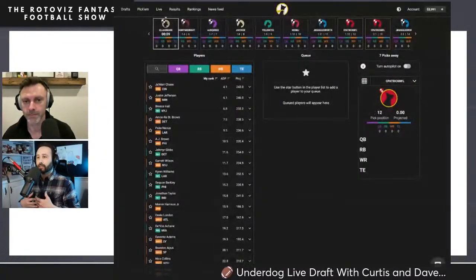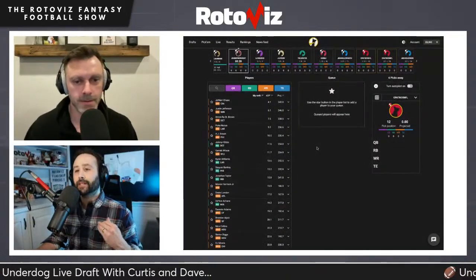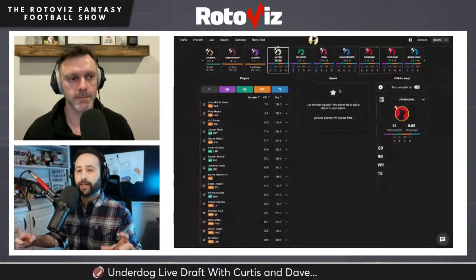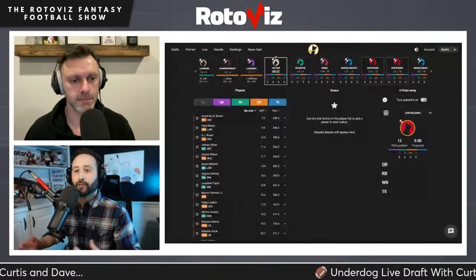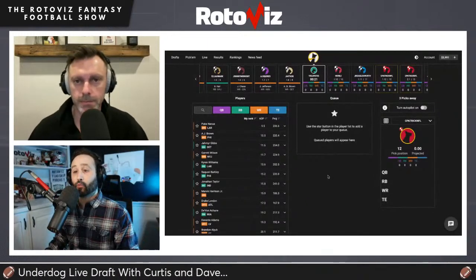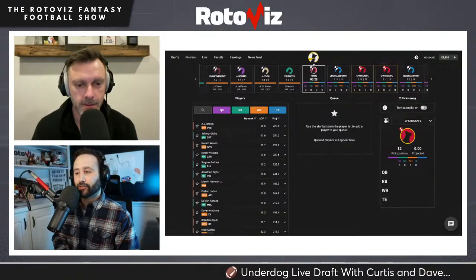The Underdog best ball construction explorer now has three seasons of data. You can look at all the different combinations of ways you could put teams together — given the number of wide receivers selected and what round you took your last wide receiver — and see what winning percentages and advance rates looked like for teams that used those builds. It's a great way to gauge what the more effective strategies have been.